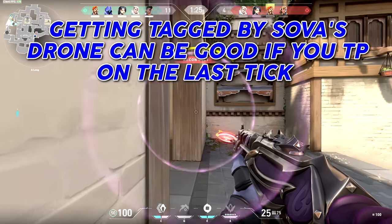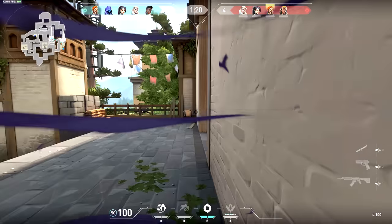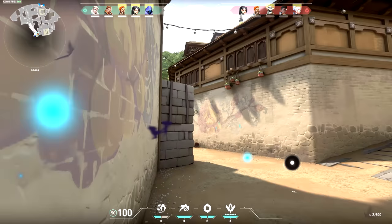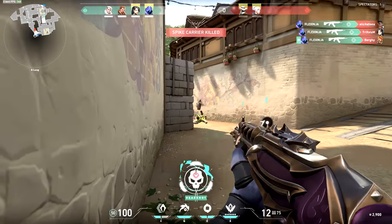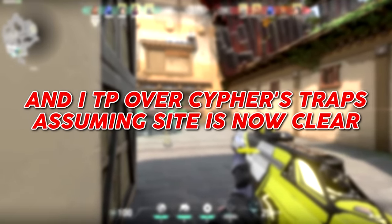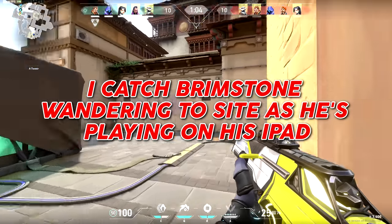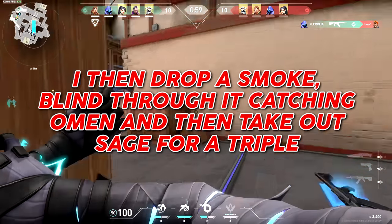Getting tagged by Sova's recon drone can be a good thing if you teleport on the last tick. Using a teleport to bait your teammates can also be pretty effective if you play it right. I hear two footsteps leave site as my team shows mid, and I TP over Cypher's traps assuming site is now clear. I catch Brimstone wandering to site, drop a smoke, blind through it catching Omen, and then take out Sage for a triple.